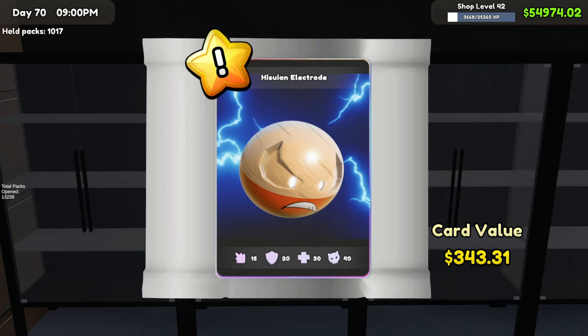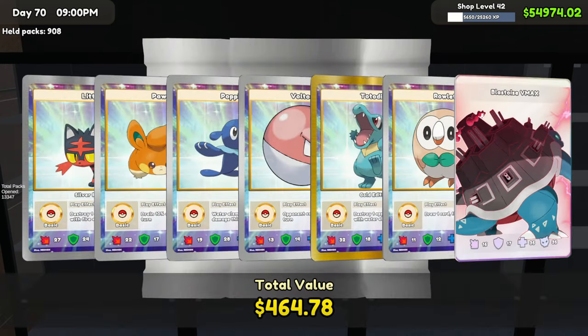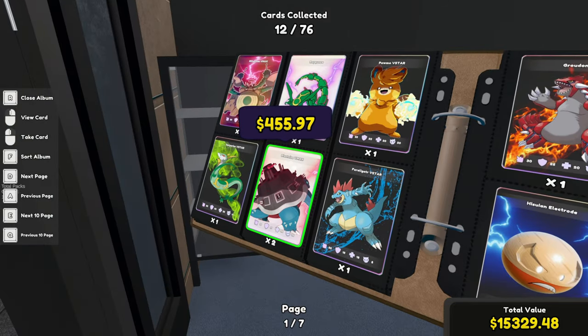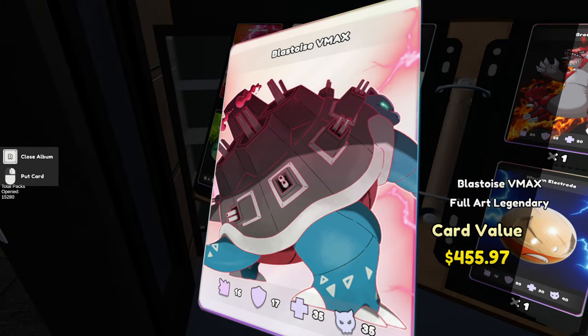We just hit Electrode — that is sick! We just got our ghost card. We got another Blastoise VMAX — it's a dupe, unfortunately, but still a sick card. We now have two Blastoise VMAX cards. We also got the Rillaboom VMAX as a new one, plus the Electrode and Groudon — those are the new ones we recently got, 15 in total.